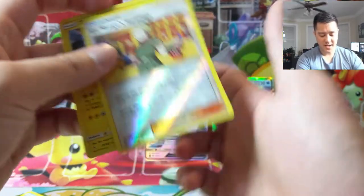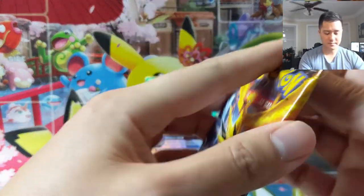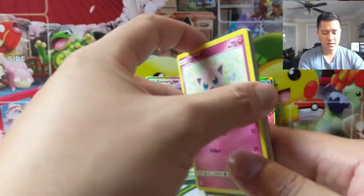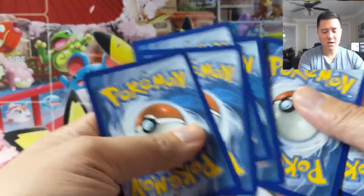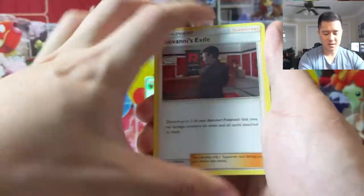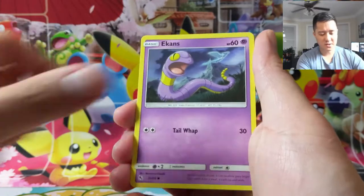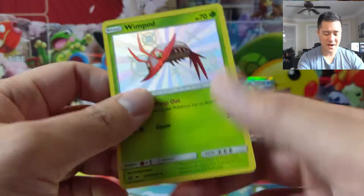We have a Zapdos and Lt. Surge. For the non-GX shinies we need Buzzwole and Zorua, and then for the shiny GXs we have a whole good number of them. Hopefully we can start knocking some of those GXs out. I'm pretty confident we can get the non-GX shinies eventually — the GXs are a little worrisome — and I'll be happy if we get any of the others.